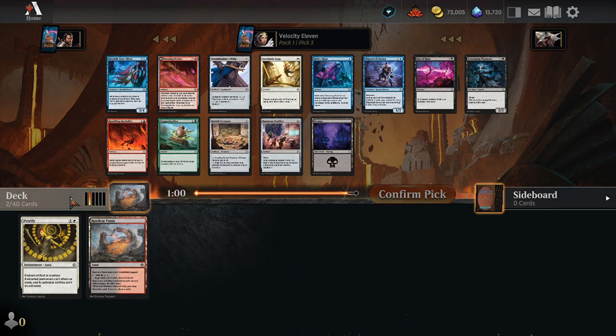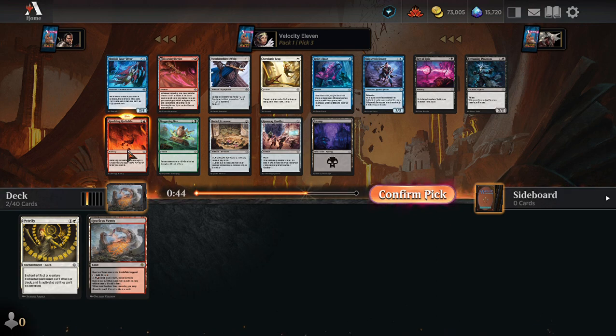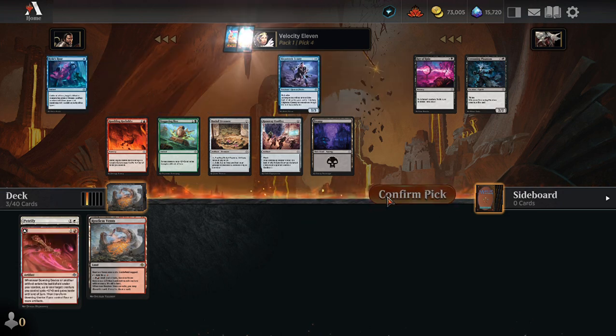I didn't even check to see if that previous pack had a rare in it. Rumbling Rockslide... Dowsing Device... I'm thinking Rumbling Rockslide though. Or another artifact — is the back under your control? Let's take that one, let's do it.